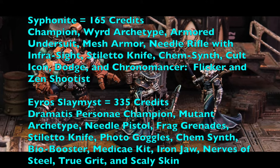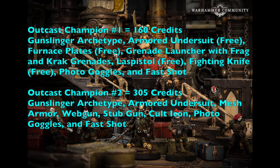Your second champion is Era Slagmus at 335 credits — the Dramatis Personae bounty hunter made a champion with the Mutant archetype to purchase mutations. Replace his laspistol with a needle pistol, keep frag grenades, and swap his fighting knife for a stiletto knife. Equip him with photo goggles, Kim-synth, bio-booster, and a medicae kit. He has Iron Jaw, Nerves of Steel, and True Grit skills, and you give him Scaly Skin for a 4+ armor save at all times. He's excellent for close combat assault with the needle pistol and stiletto knife.